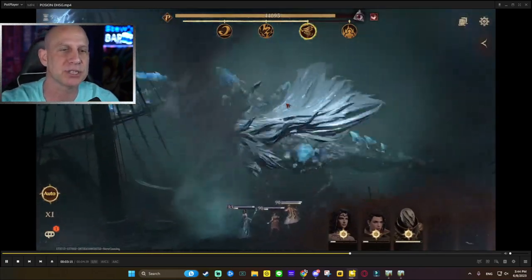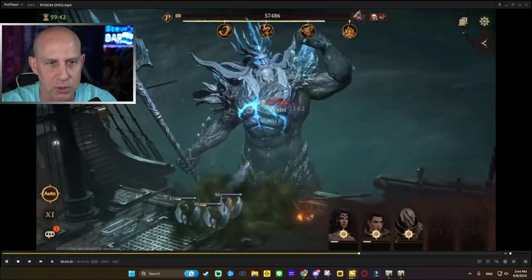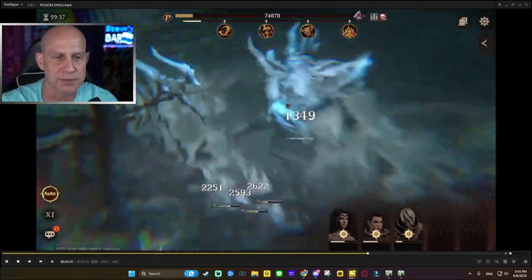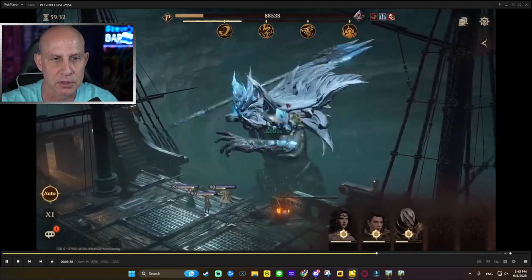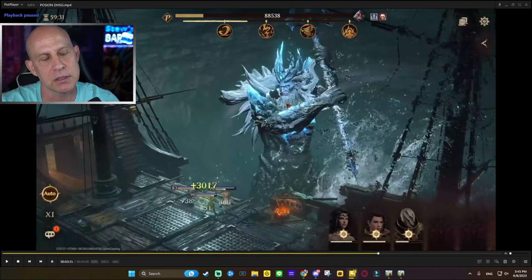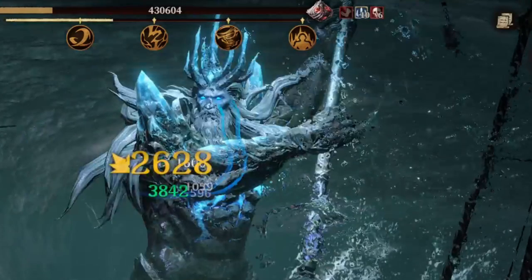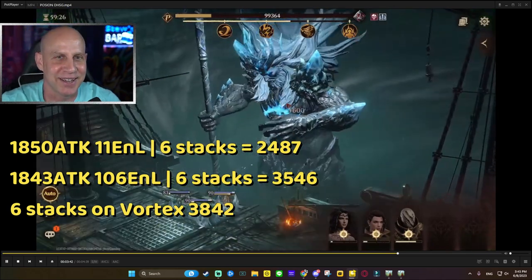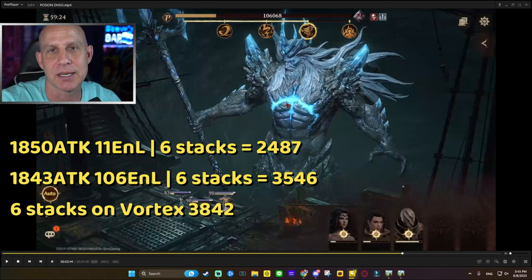I've updated all the numbers on the spreadsheet - if you want to see it, it's linked below with all the damage numbers for all heroes on single target and AOE. We've got five stacks right now, and at five stacks it was about 3,201 - it's a little bit lower on this boss. Around six stacks is where I saw a lot of the same damage numbers. They all fell off, but if we can get one more stack up that'd be great.